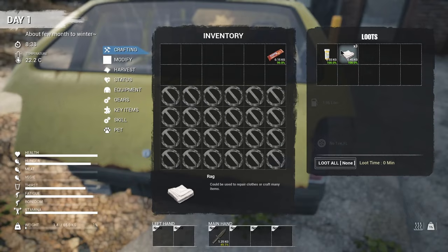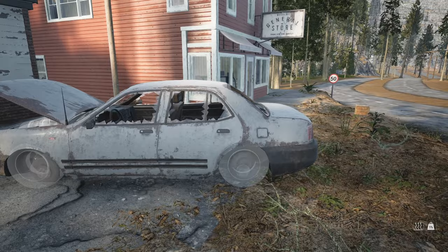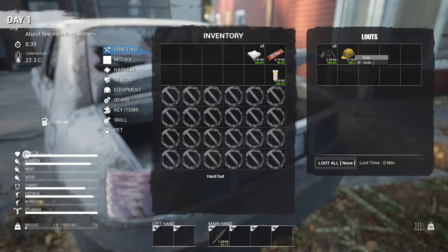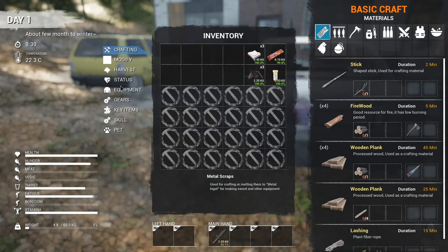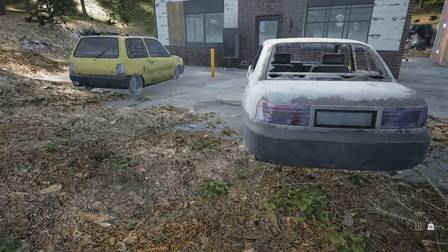Now let's get back to looting and the important things. Antibiotics — I'll take the rags for now. Antibiotics, not so bad. Painkillers are better. Okay, I have a hard hat, and I do believe that's the only thing I'm wearing at the moment. Check out those abs. So obviously I need clothing — I'm not really sure why I don't have clothing, but I don't.